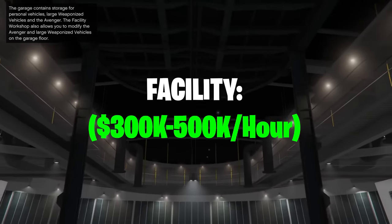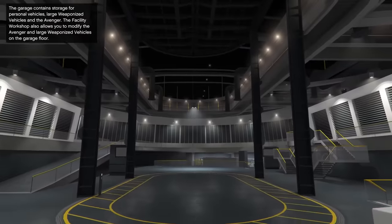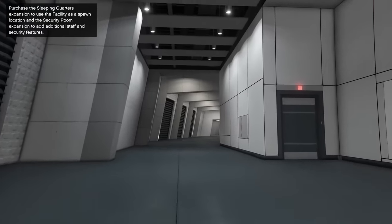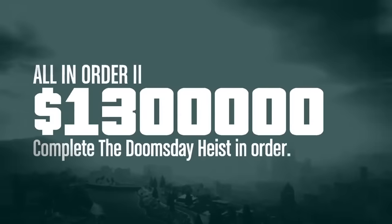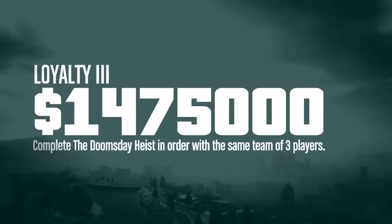Next we have the Facility — kind of a tough property to rank. In 2022 these got a massive payout increase, which means completing Act 3, the final Doomsday Heist, you can get $2.25 million. The problem is for most players this will take at least two hours, maybe even three if you're not using glitches. And this heist is not solo — you will need to share the final cut with another player. Taking all of that into consideration, both players are probably going to be making close to a million dollars for about two to three hours of work. Most players can make anywhere between $300,000 to $500,000 per hour with this heist.